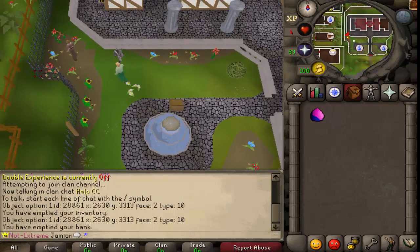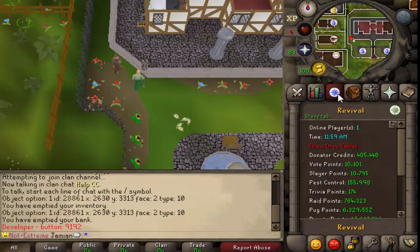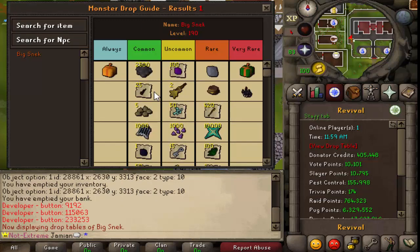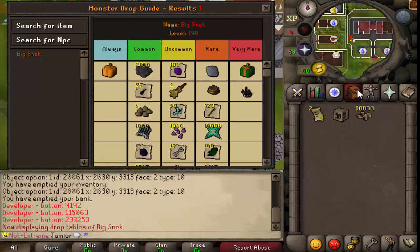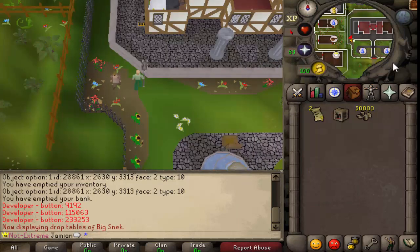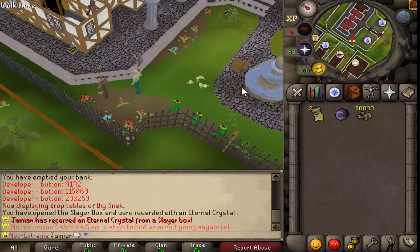Let's take a look at the PVM pack. You've got two challenge tickets. The challenge ticket lets you fight the big snake boss, which we're not going to kill 250 times because that would take ages. But you can see when it drops, you're always going to get a mystery box. So at the very minimum, that's two mystery boxes plus two kills of whatever you can get from here. You also get a slayer box. I'll open the slayer box since I just click it and we get the box. And then you get 50,000 uber milan.